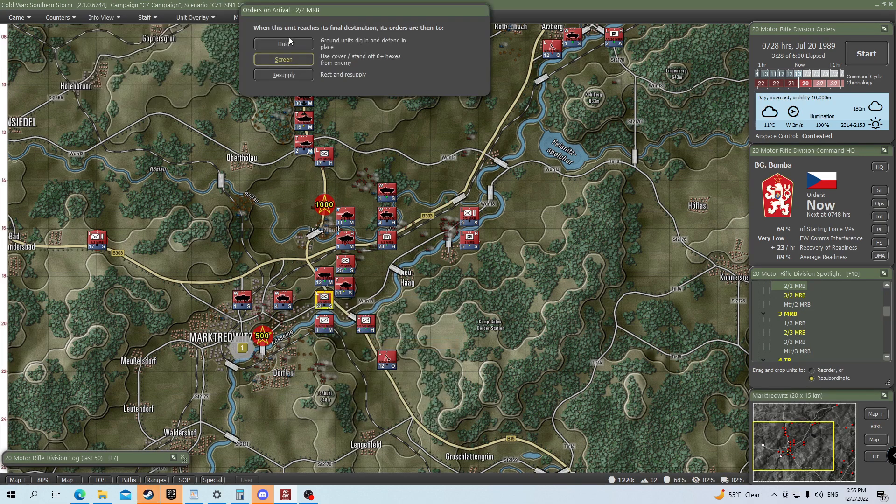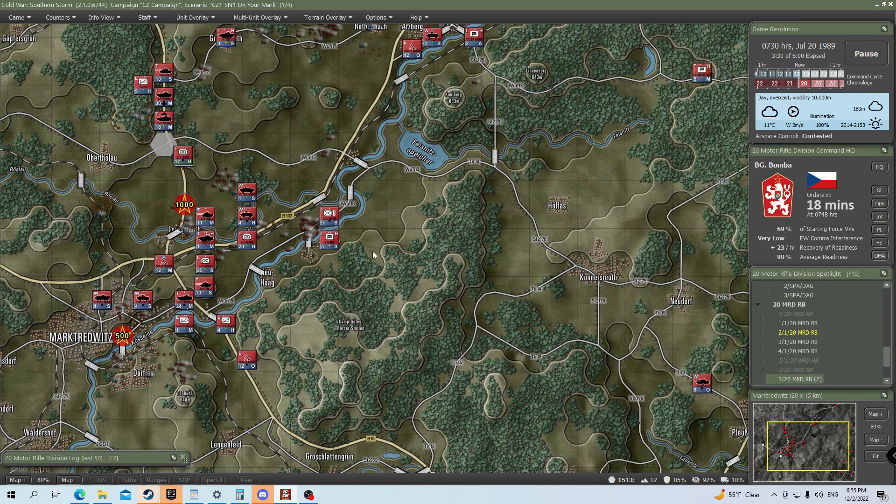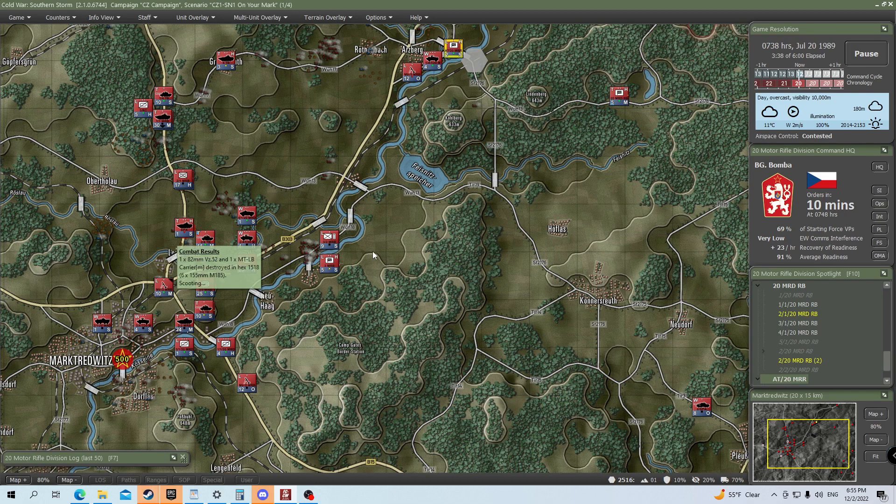Might as well be safer than sorry, right? Let's go ahead and proceed. Oh boy — we're still taking some shots, not good. Still taking some artillery, and we actually destroyed an 82 millimeter mortar — these are all on-the-ground mortars, of course. But it looks like NATO may be still putting up a bit of a fight. Those are air units — those are airstrikes, if I'm not mistaken.